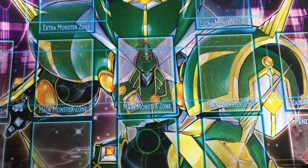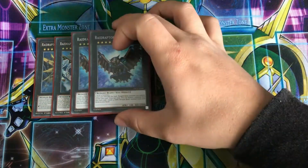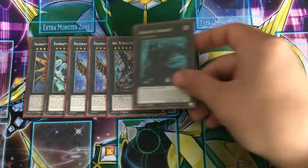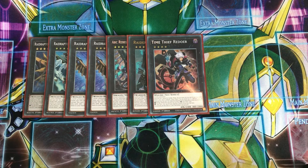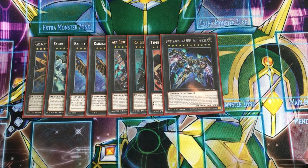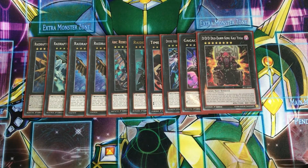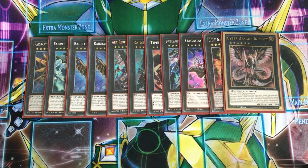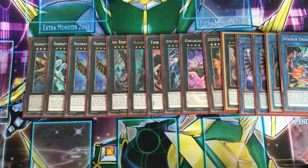The extra deck I'm going to be taking is one Ultimate Falcon, one Arsenal Falcon, two Force Strix — pretty standard Raid Raptor lineup — one Arc Rebellion Xyz Dragon with one Raiders Knight for going second, a Time Thief Redoer to work with the counter trap and some of the Time Thief cards, a Divine Arsenal Sky Thunder which I'm just testing out as one of the flex spots, Gagaga Magician and Kali Yuga for the main combo which essentially just skips your opponent's turns, a Cyber Dragon Infinity for the Soul Shave Force, and then for Link monsters two Wirestrix, one Rusty, and one Striker Dragon.